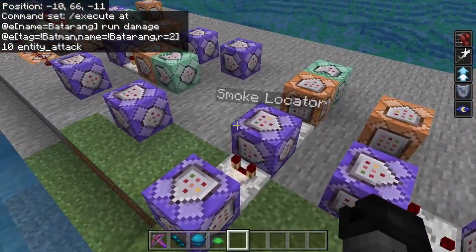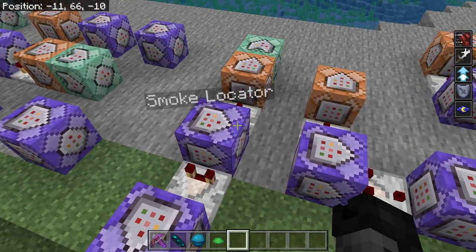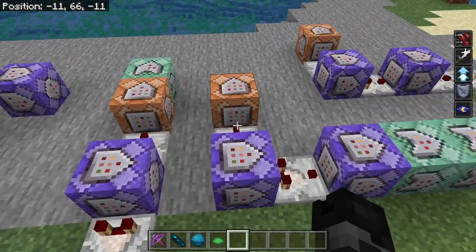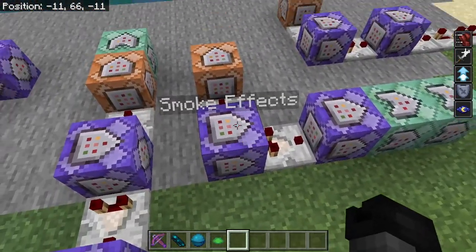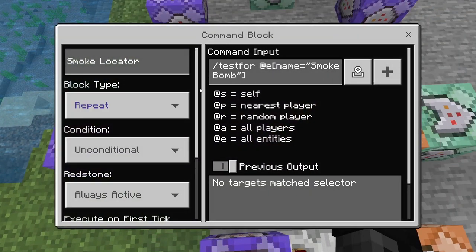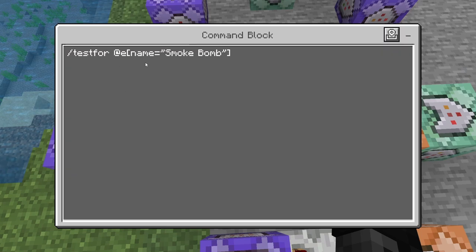Now for the Smoke Bomb. This right here is going to be the smoke locator — so that when you throw the smoke bomb down, the smoke area stays in that spot. And then this one here is the smoke effects. Starting off, we have a repeating command block, always active, no delay: slash testfor @e[name='Smoke Bomb'].